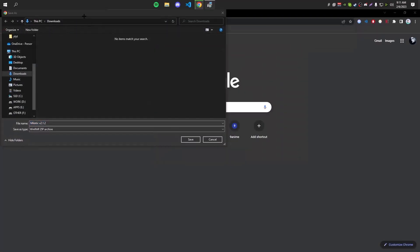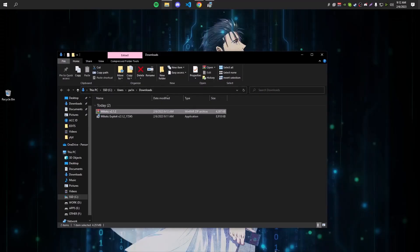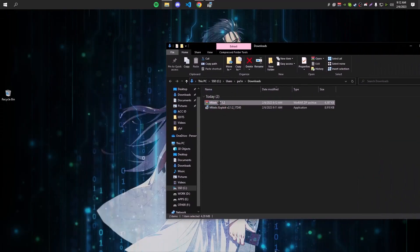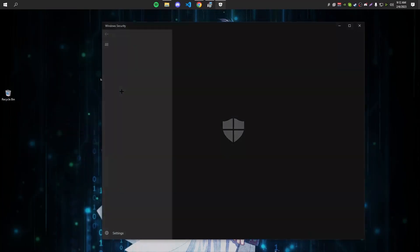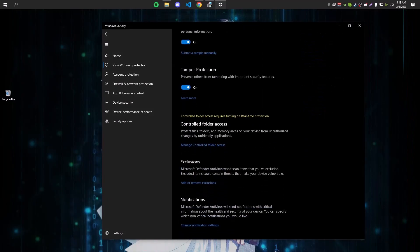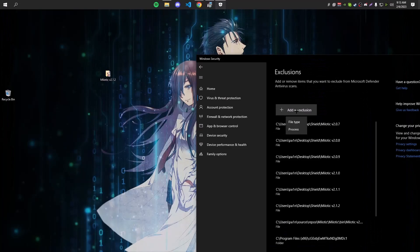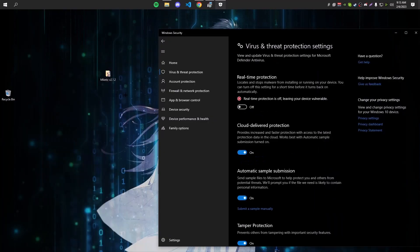The installer will give you the download link — copy it, put it in your browser, press Enter, and it will give you the Milotic zip file. Save it. Once downloaded, extract the files and put them wherever you want. The last step is putting the files in an exclusion folder so Windows doesn't automatically delete them. Go into Virus and Threat Protection, then Add or Remove Exclusions, click Add an Exclusion, select Folder, and select the Milotic folder.